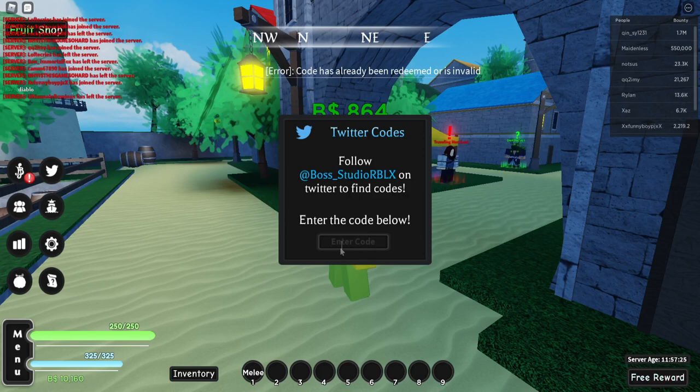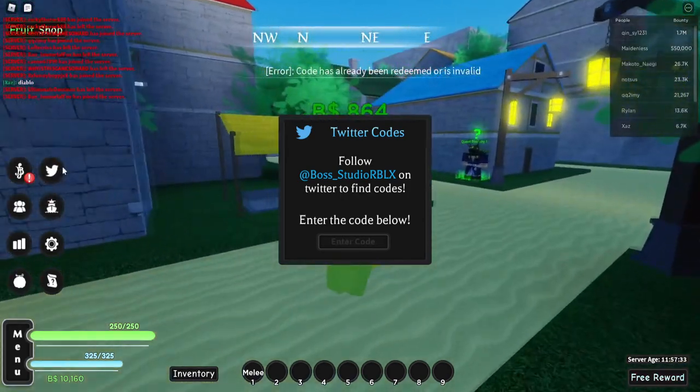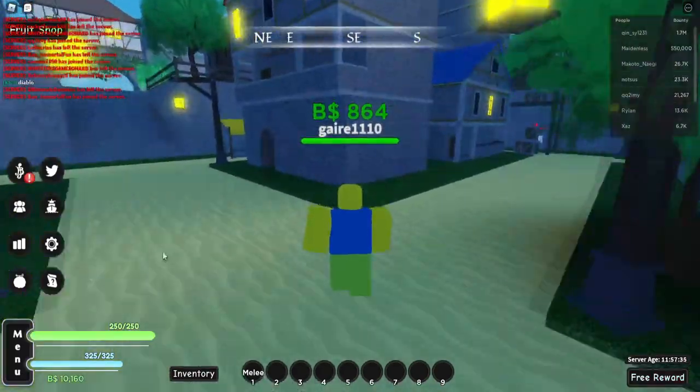The next code is 'mochitomorrow' — you spell it m-o-c-h-i-t-o-m-o-r-r-o-w — and entering that code gives you double EXP for 30 minutes.